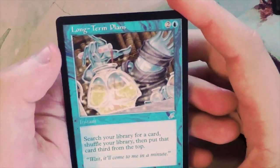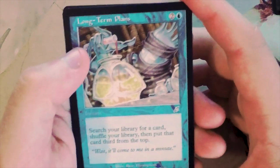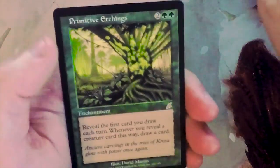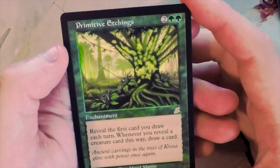Long-Term Plans - two and a blue for an instant, search your library for a card, shuffle your library, then put that card third from the top. It's a weird tutor. I don't think it's good in limited at all, but definitely an interesting card.